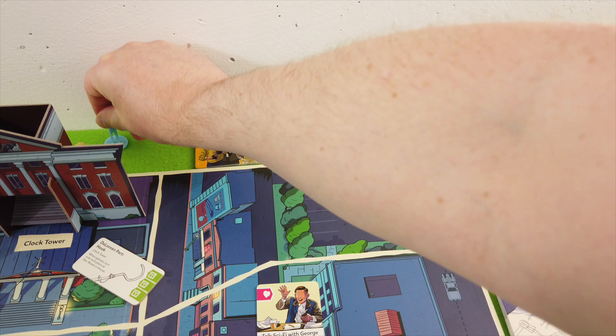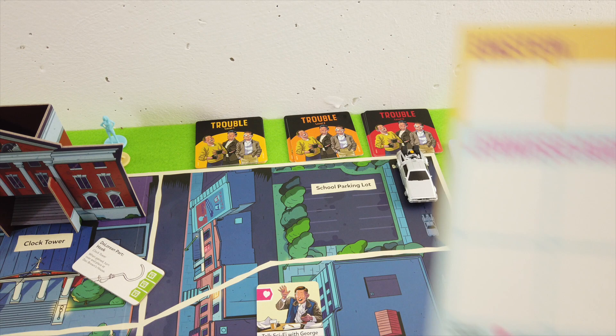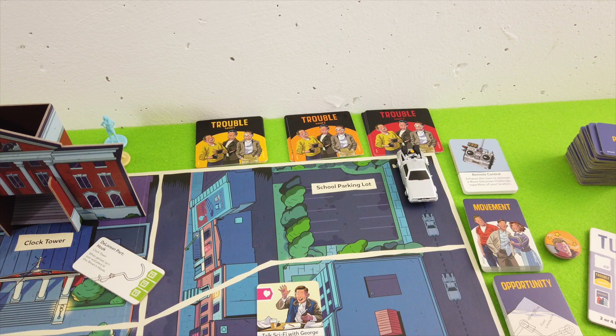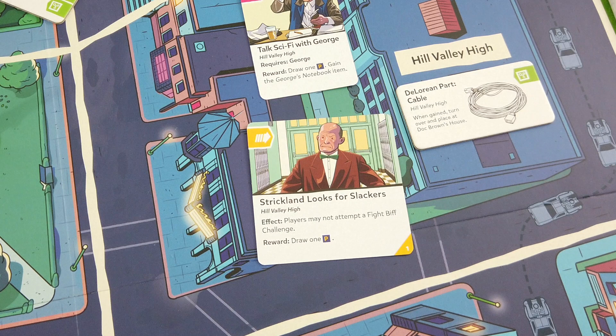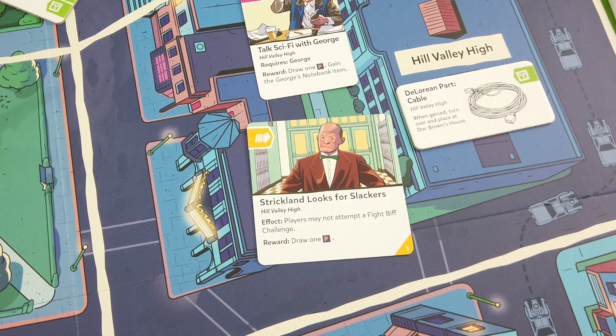There are level one, two, and three trouble cards. We also have Jennifer and Einstein as playable characters with special abilities alongside Lorraine who is an NPC. We draw our first level one trouble card - it goes to Hill Valley High: Strickland looks for slackers, an ongoing effect. Players may not attempt a fight-Biff challenge. At the start of the game that might not be the worst thing since the love meter is fine and Biff is still far away.